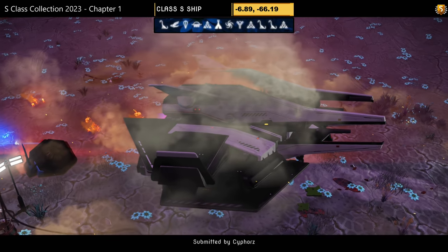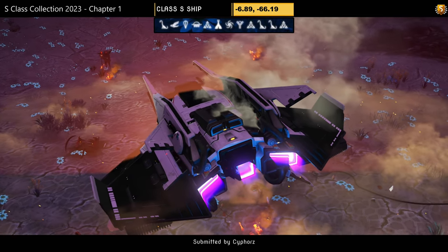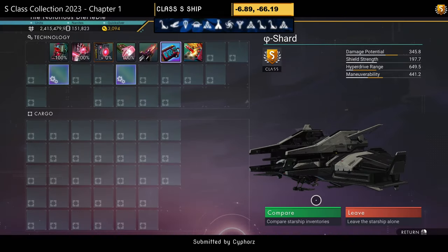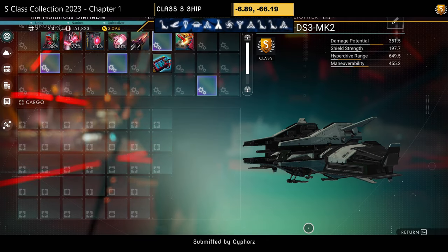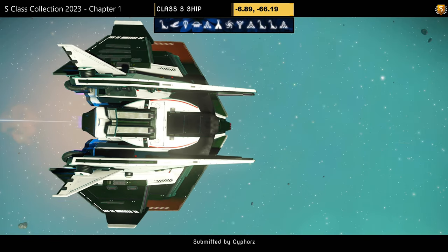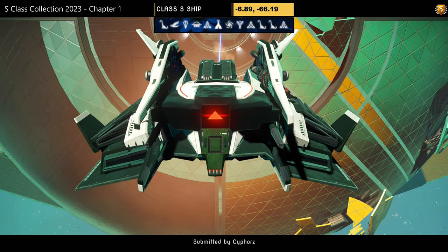Ship number eight, submitted by Cyphors. Color scheme: white and black with a stinger and mini wings. Supercharged slots are spread out — you need to take it to the space station to unlock all of them. Looks great in the air though. Look at this bad boy — very sleek.